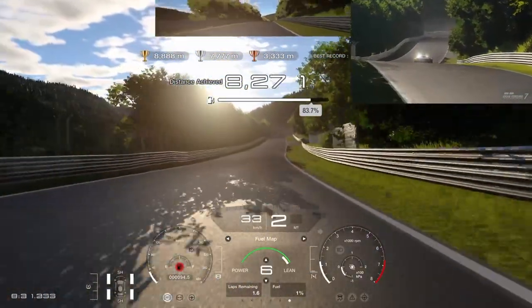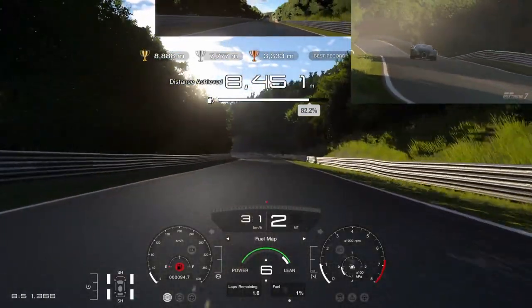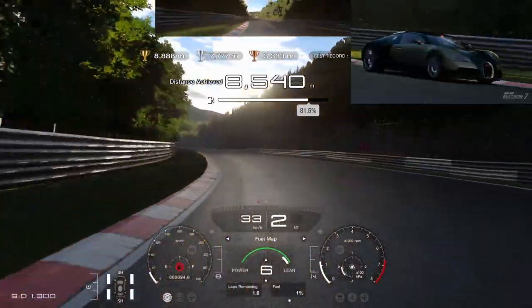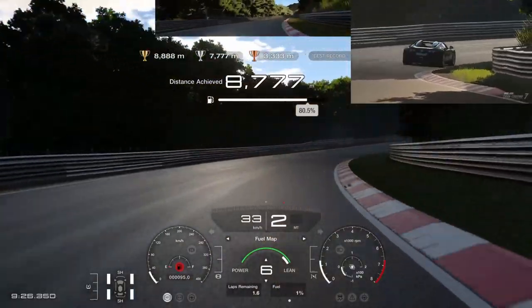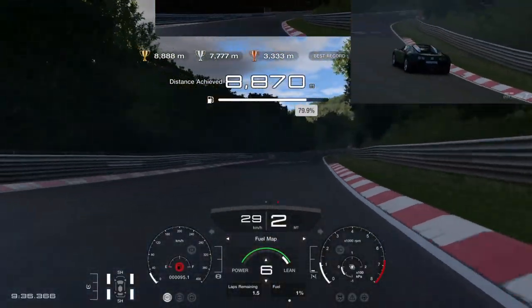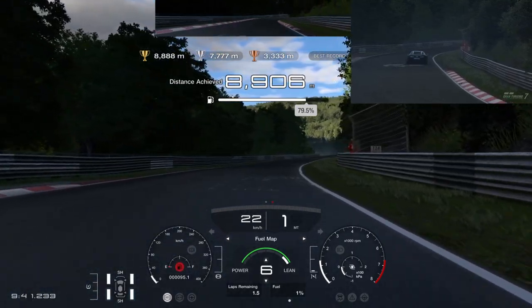Again I'm using second gear because this is most efficient around 30 km/h. We pass the distance for gold with almost 80% of fuel left. After Bergwerk the boring task of the challenge starts.